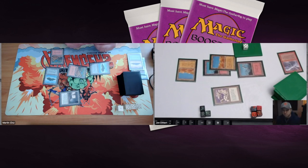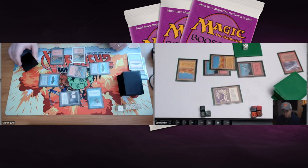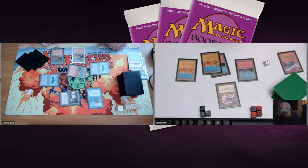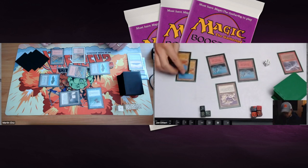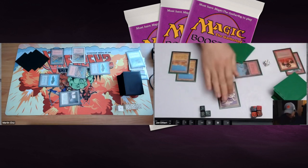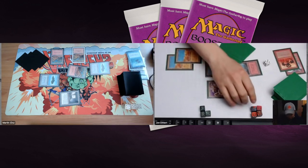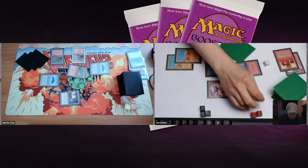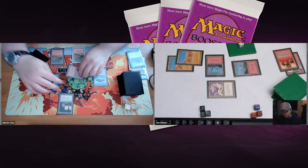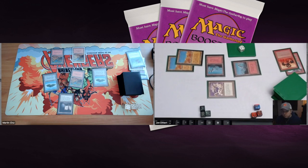You can really see the usefulness of these Deserts here — sometimes they're overlooked but they're gaining popularity. John plays an Immolation on the Flying Man as removal — it gives +2/-2 — and again pumps the Dragon Engine, dealing three more points of damage. This is a nice strategy from John: keep the road clear and keep attacking with the Dragon Engine. If you're John, you'd love more mana to pump into the Dragon Engine.